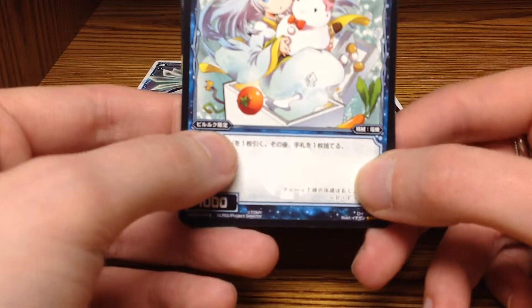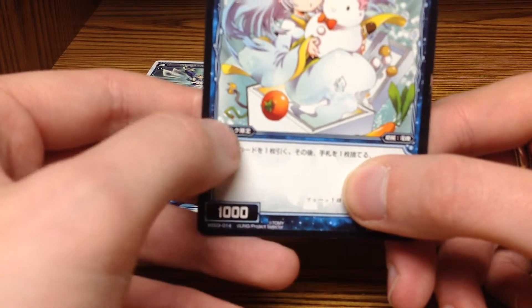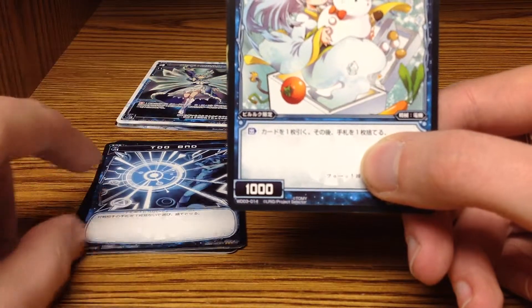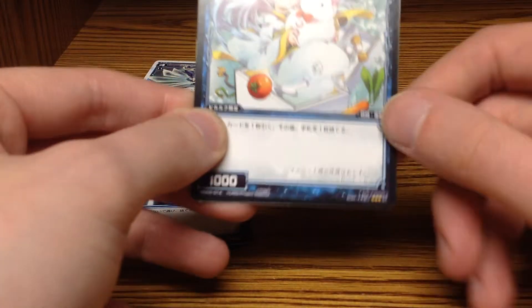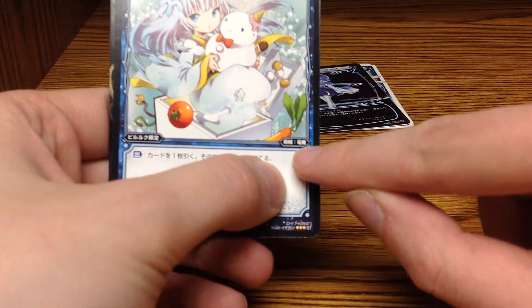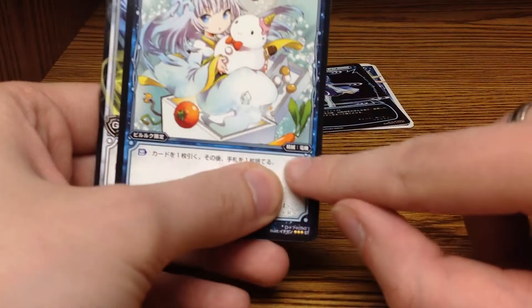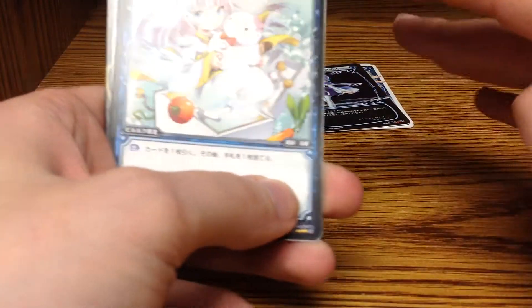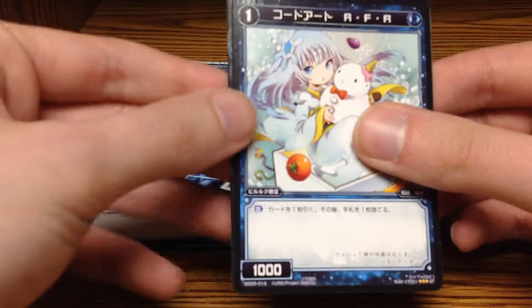This card has a restriction on it. I can't read Japanese, so I don't know precisely what it says, but essentially this box right here means that only Pure Look can cast this Signi. A spell without a limit won't have that box, but if there is a limit to which Elrig could use this card, it would be located right there. This area here is like the creature type of this card. All of the colored Signi in this deck share whatever this type is, and that's true across all of the starter sets. That could be important for cards that have effects based on certain Signi being on the field.